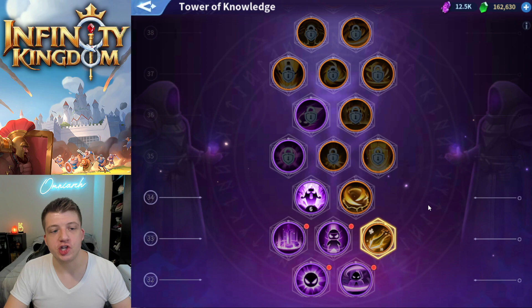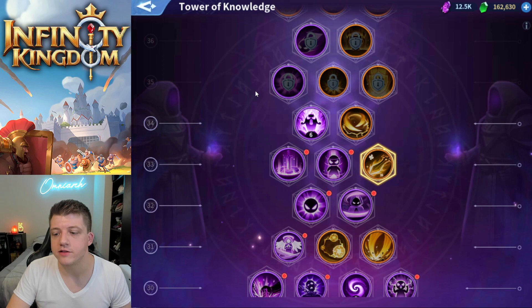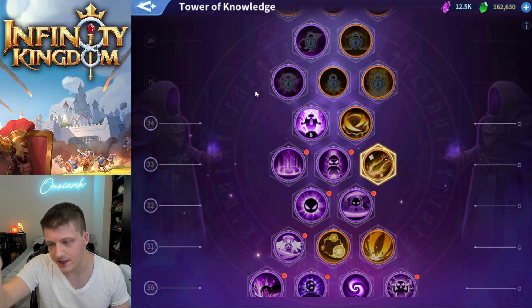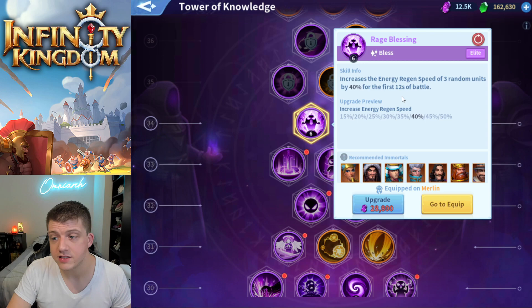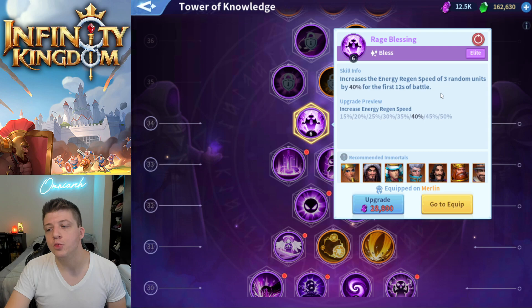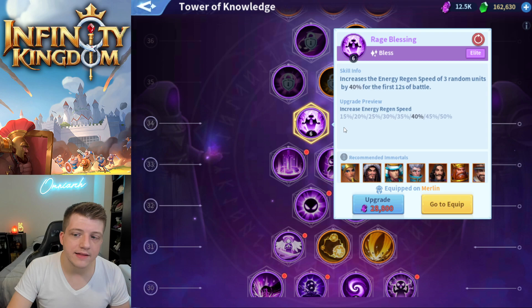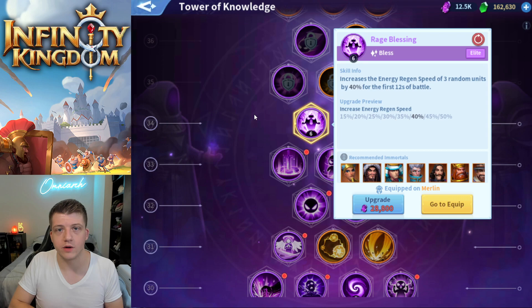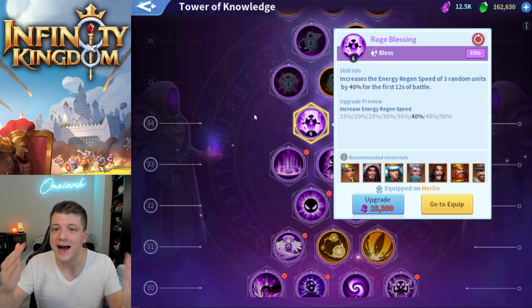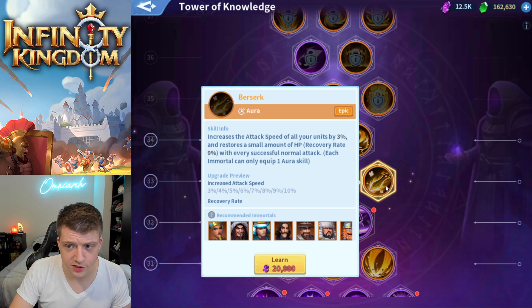Pushing into late game, I want to note that I'm not max level tower of knowledge, so take this with a grain of salt, but these are things I've seen other players use. At level 34 tower of knowledge, I went ahead and grabbed Rage Blessing. This literally just increases the energy regen speed of three random units by up to 50% for the first 12 seconds of battle. Ideally you want this to affect your Merlin, and more times than not it will - allowing you to pump out that energy skill more often in those first 12 seconds, so that first nuke happens much faster.